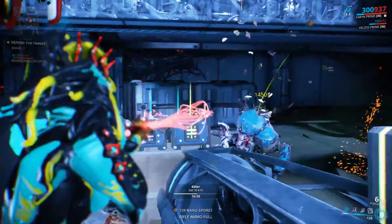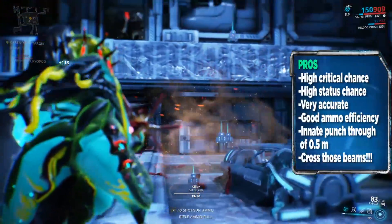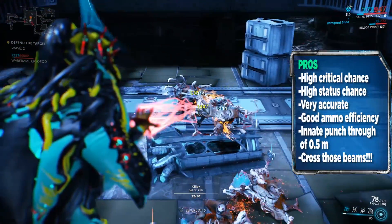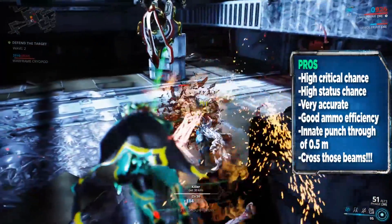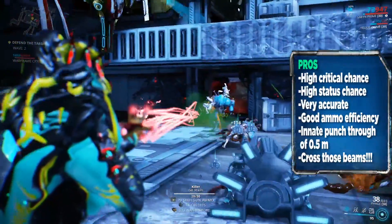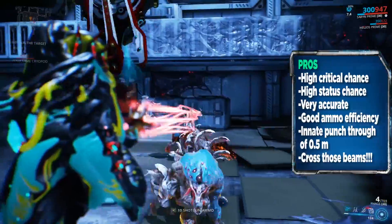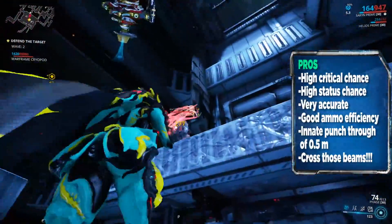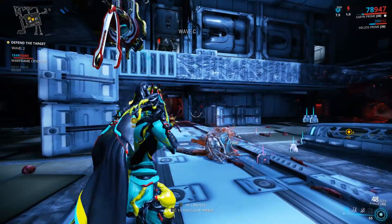Let's talk about the pros and cons. First, this weapon has a high critical chance and a pretty good status chance. It is very accurate and has good ammo efficiency. It also has an innate half-meter of punch-through, which is great — you can walk through a mission and your beam passes through enemies. You can also choose to keep those seven beams spread out instead of crossing them, but just cross the streams — reverse Ghostbuster style.